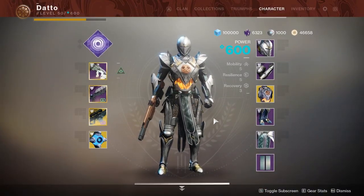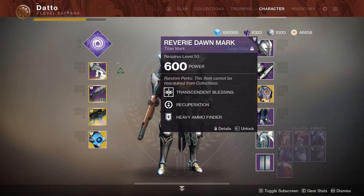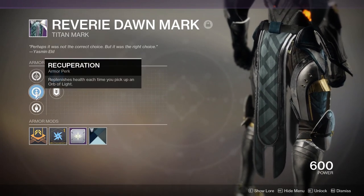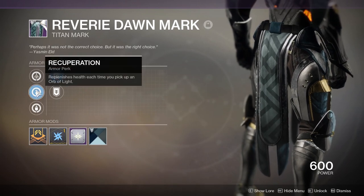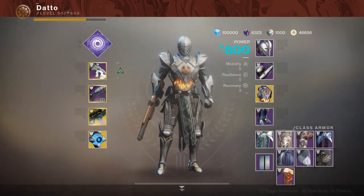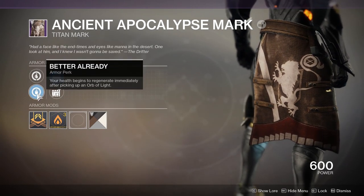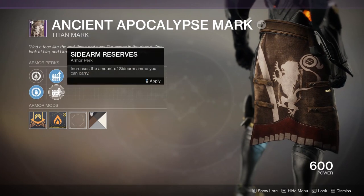The class item revolves around energy and health when you pick up an Orb of Light. There are 5 perks available: health regen starts on Orb pickup, a chunk of health on Orb pickup, class ability energy, grenade or melee energy — with Absolution being the enhanced perk giving energy to all abilities. In the other column, it's reserves and scavenger perks, all ammo finders — it's a lot.